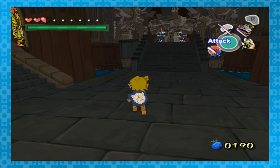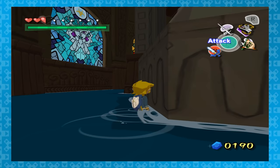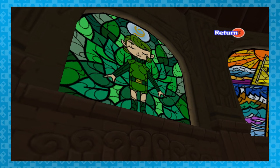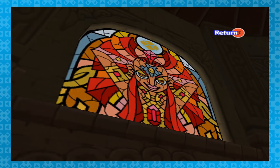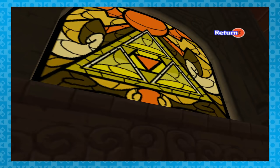While inside Hyrule Castle, in the room with the Master Sword, take a look at the walls. You'll see a bunch of stained glass portraits. Left to right we got the Triforce, Princess Ruto, Old Man Rauru, Saria, Ganon, Daruna, Impa, Nabooru, and finally the Triforce once again. Those are the seven sages plus Ganon. Nice callback.